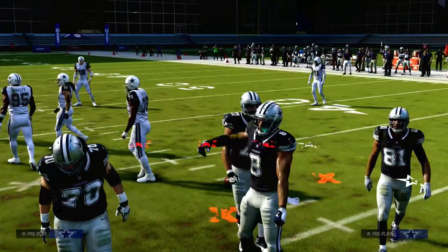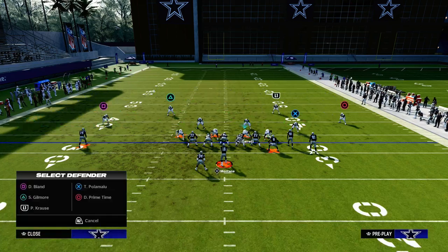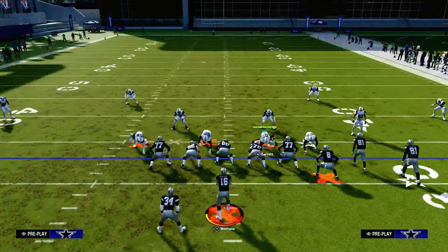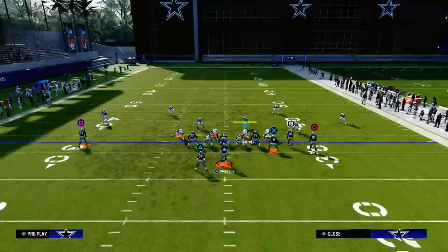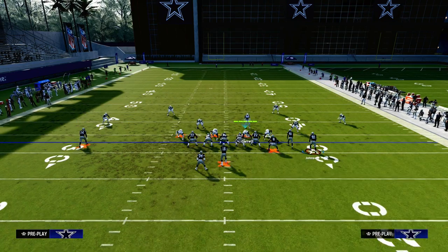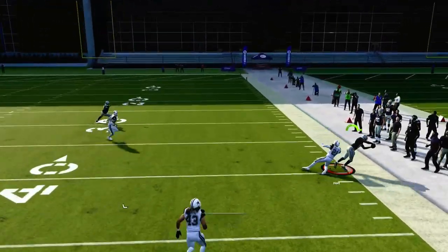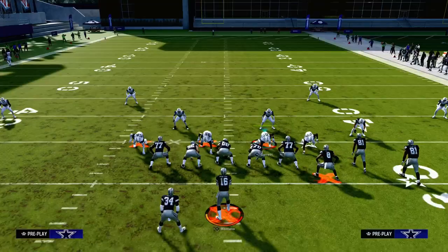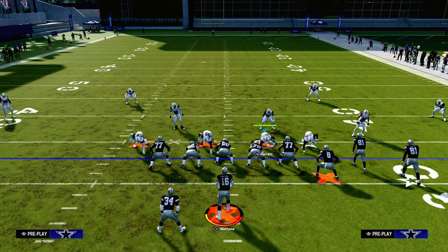Most competent Madden players understand this, so what they want to do is run their bunch to the short side of the field. Here's why this matters: that clear-out streak is now basically on the numbers, and because he's close enough to the numbers the inside third is going to avoid him. The outside third takes him, leaving the corner out wide open, and people will throw that on you again and again.